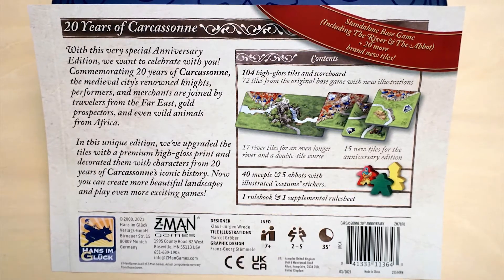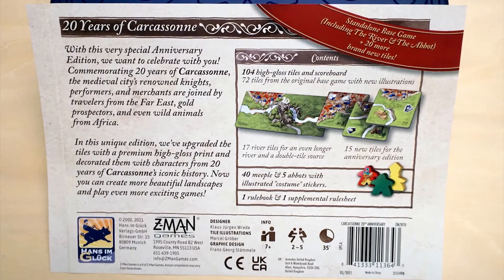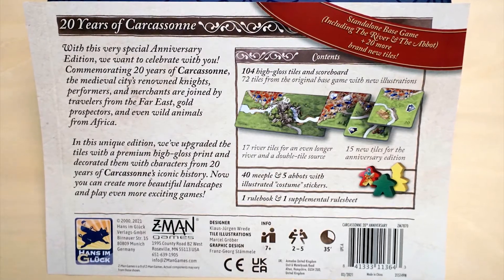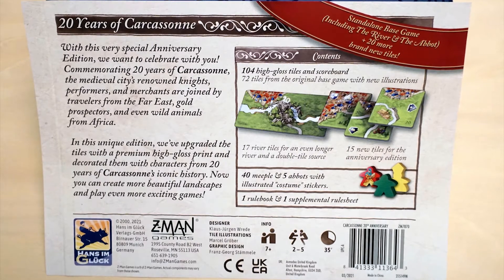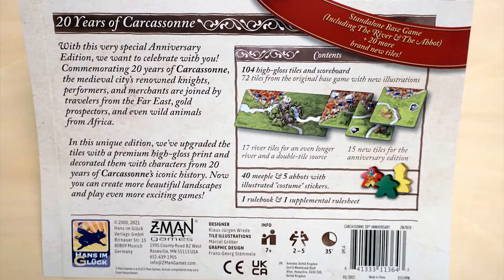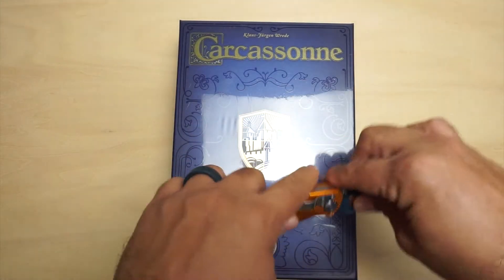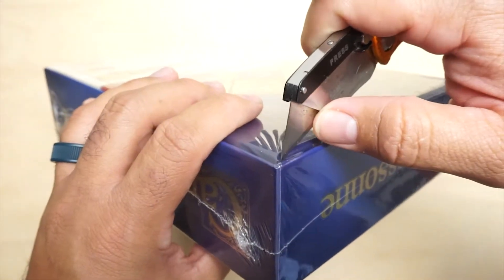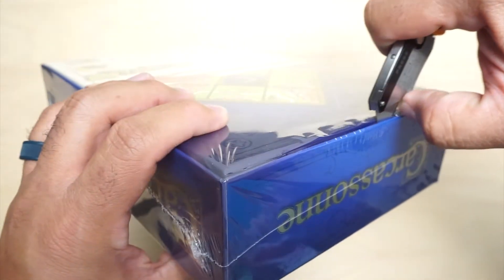This box also includes the 72 tiles from the original base game with new illustrations. Later on in the video, we'll take a look at the 15 new tiles included in this anniversary edition, including how the stickers look on the meeples themselves. Thanks so much for watching and supporting the channel. Now, let's get on to the unboxing.